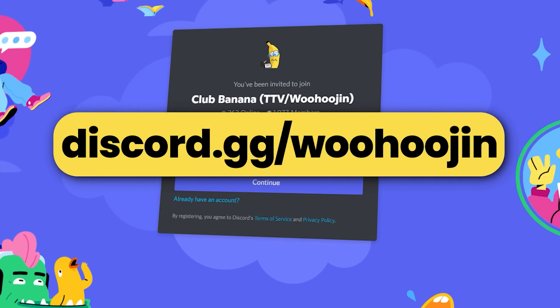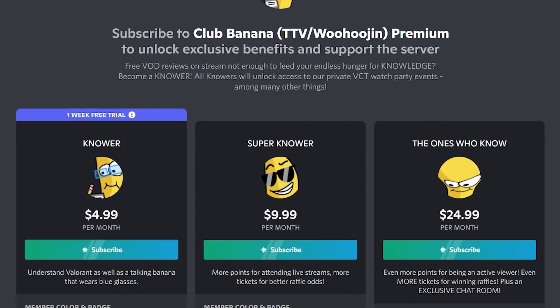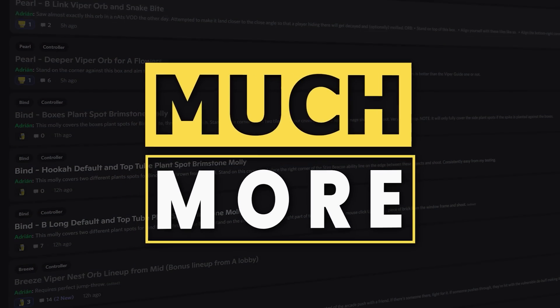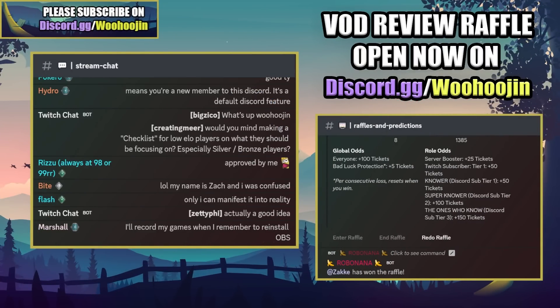If you enjoy the content, don't forget to like, subscribe, and join my official Discord at discord.gg/woohoojin. There you can enter free raffles to win free VOD reviews live on stream. You can also support me with a premium membership which unlocks access to private VCT restreams, professional player analysis, shared professional strategy channels, and much more.